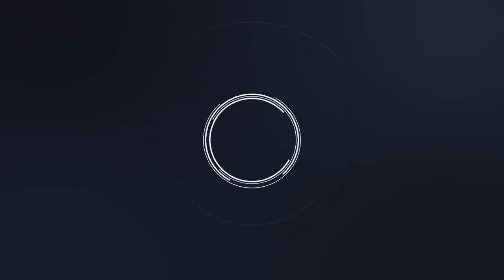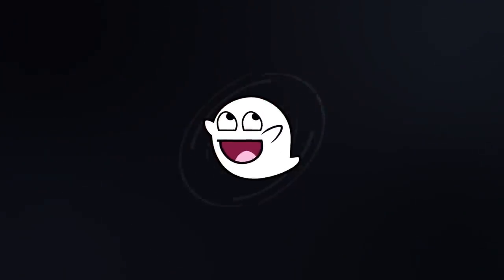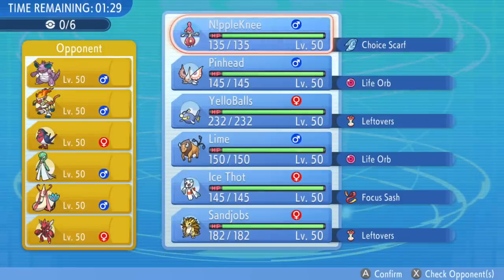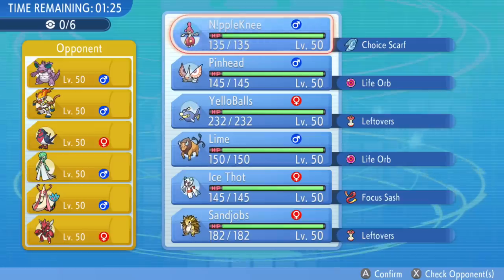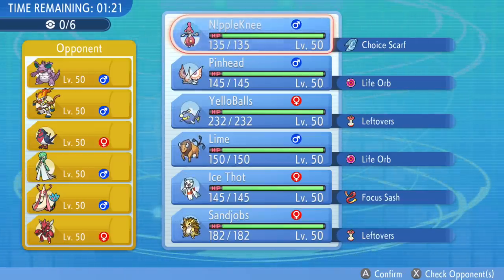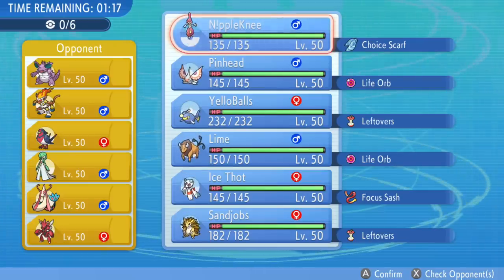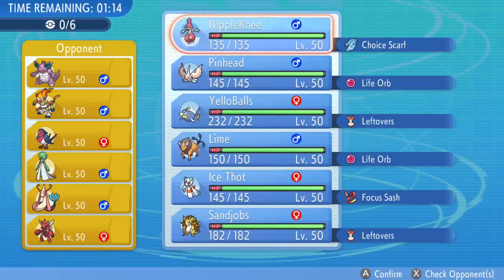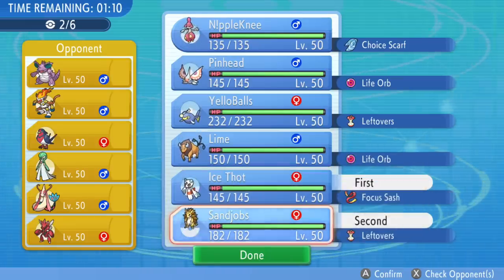What is going on guys, welcome back to another Pokémon Brilliant Diamond and Shining Pearl Wi-Fi battle. Today I have another really good match here. I did find this one using the link code 2022-2021. Shout out to Joey for setting that up. It's actually a code that people are using to try to find some lower tiered matches — basically if you're not using the same six overused Pokémon, it's a good place to find some matches.